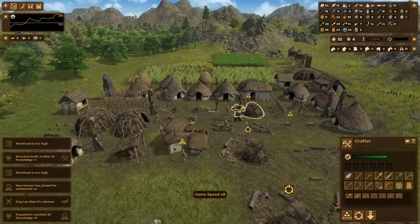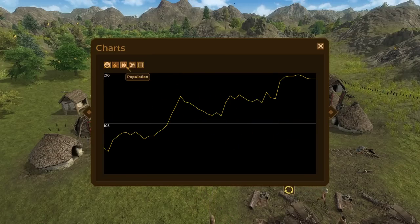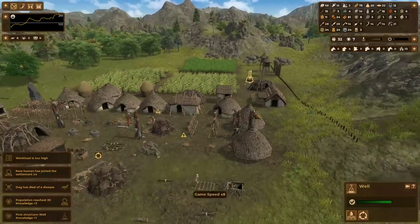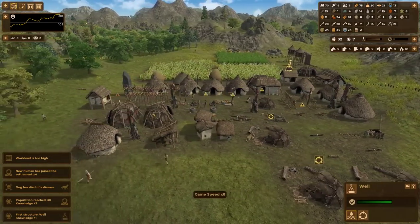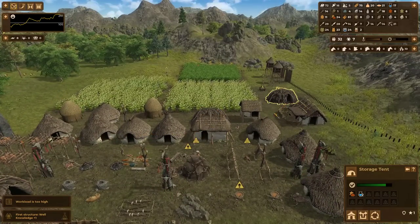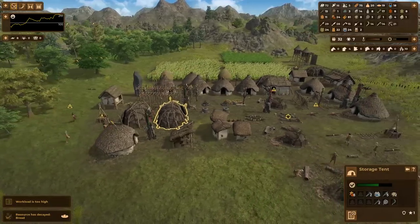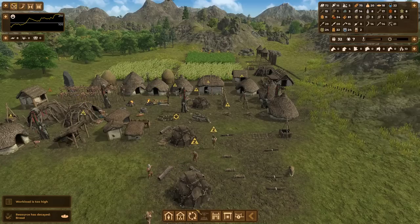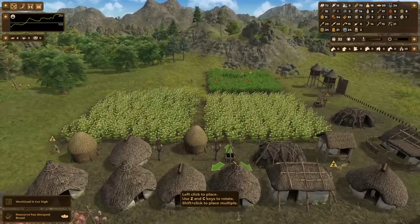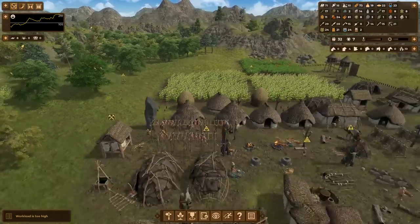Our population just hit another milestone. Checking on my workload — we're good. Straw is okay, food is plenty. Built my first well — nice. And another well. Wells are pretty cheap to make, so I'm going to definitely make five of them for the research. It doesn't hurt to leave them up.